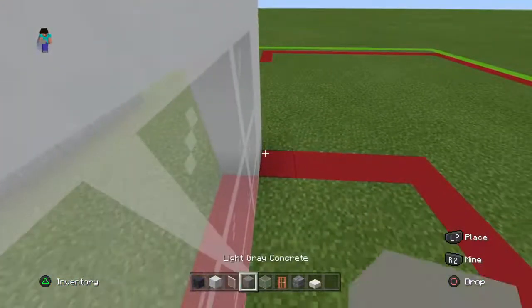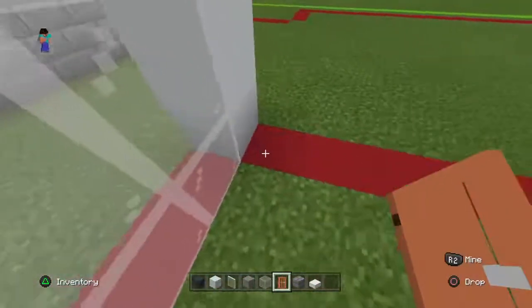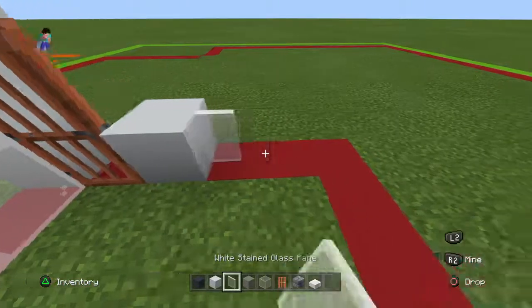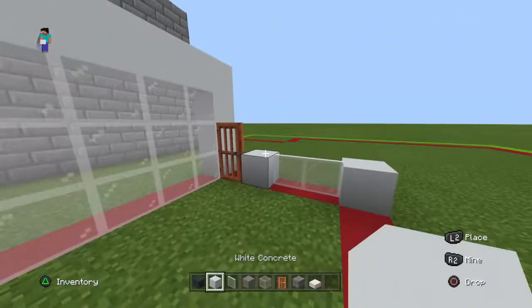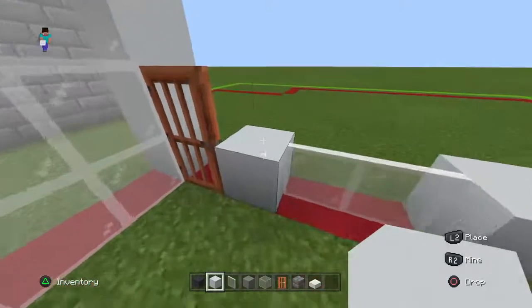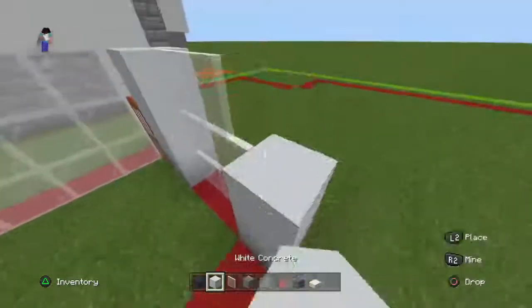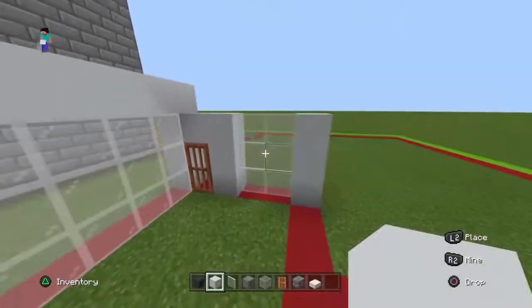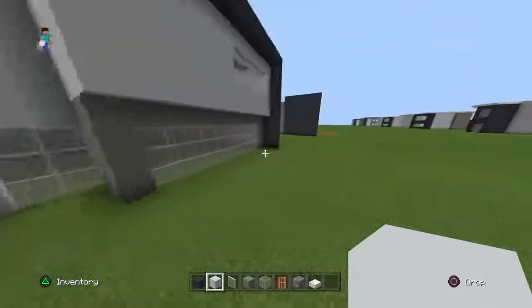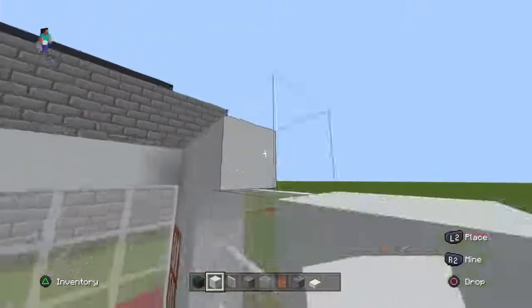Going right from this bottom white concrete, place an acacia door, a white concrete, two white stained glass panes, and a white concrete. Copy that row two more times, except do not copy the door — only copy the window and the concrete, and don't place the concrete on top of the door. Place a little white concrete on top of this.